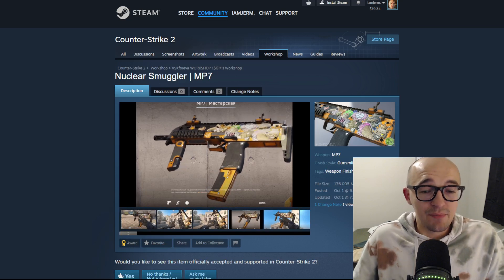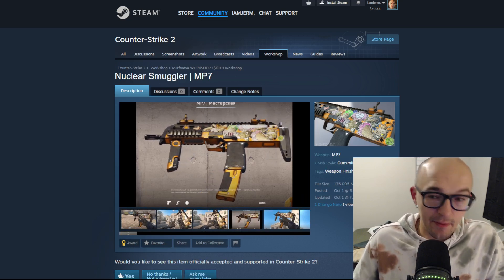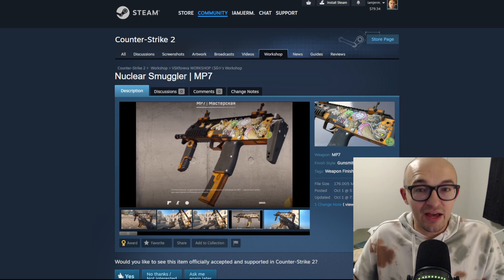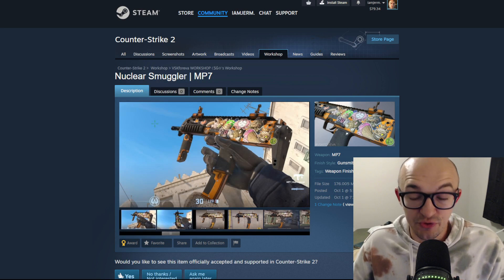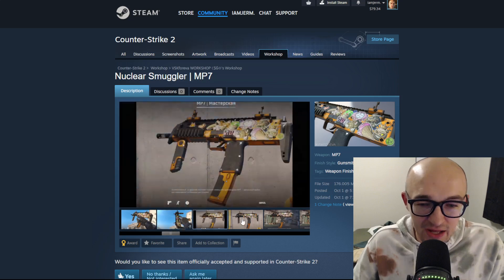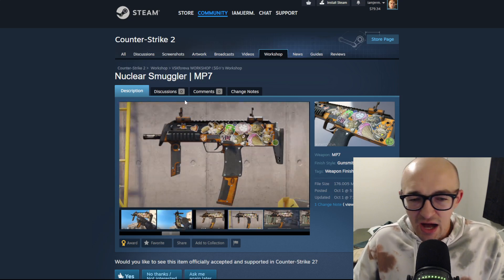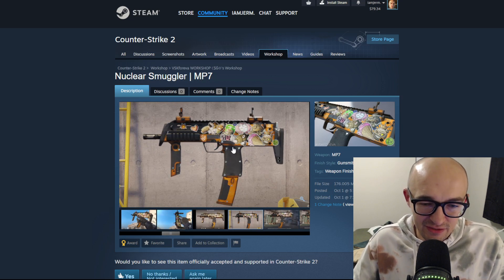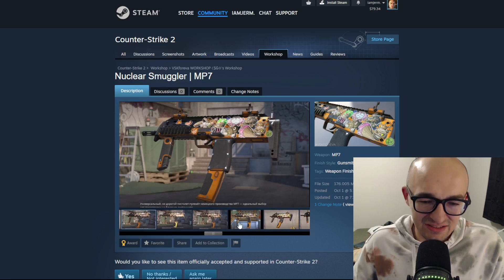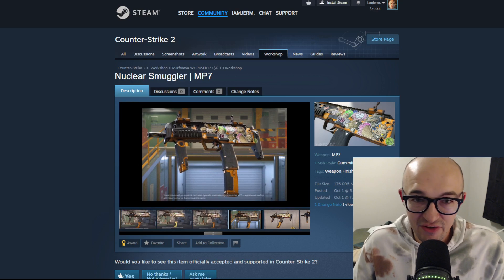Next up we have the 'Nuclear Smuggler' MP7. We're still in the bottom half of this case - the skins definitely get crazier later on with some bangers like rifles and AWPs. The Nuclear Smuggler has some little guys and designs on it. I like that it's overall pretty clean - mostly black with orange accents and some stuff on the back. It's a fine skin, nothing that really wows me, but it is what it is for an MP7.